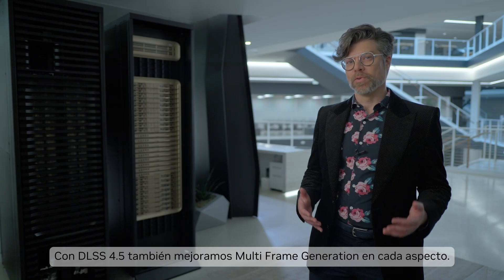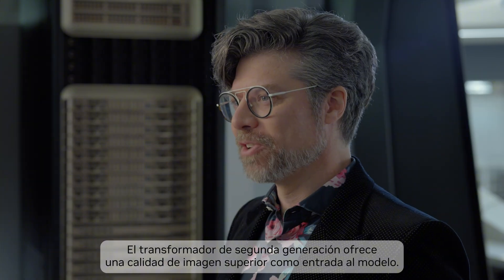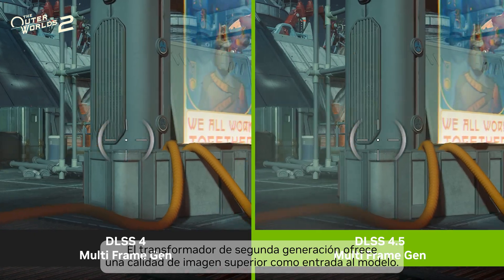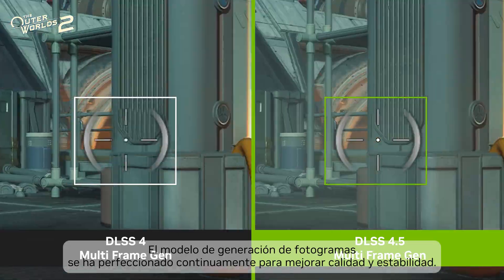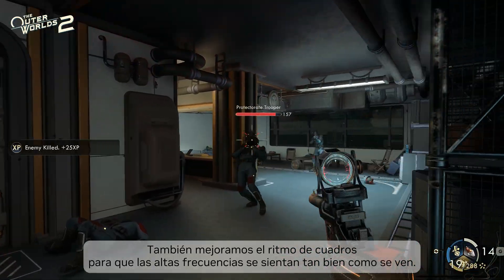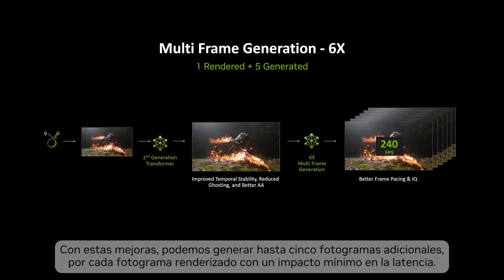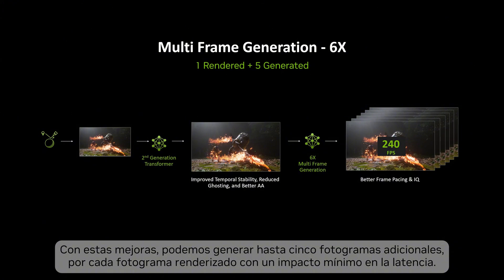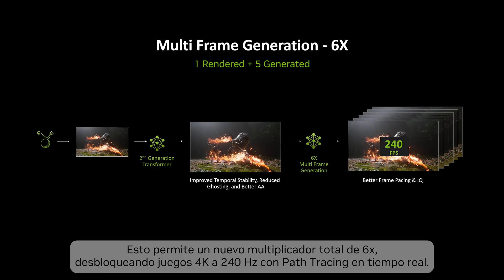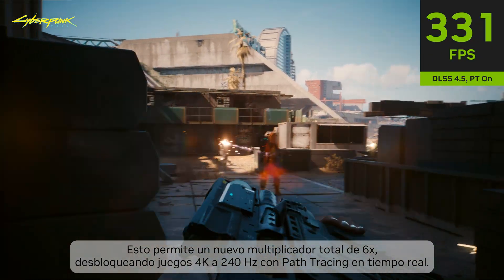With DLSS 4.5, we've also made multi-frame generation better in every way. The second-generation transformer delivers superior image quality as input to the frame generation model. The frame generation model has been continuously fine-tuned for improved quality and stability, and we've improved frame pacing to ensure the high frame rates feel as good as they look. With these improvements, we can now generate up to five additional frames per rendered frame with minimal change to latency — that's a new 6x total multiplier, unlocking 240Hz 4K gaming with real-time path tracing.